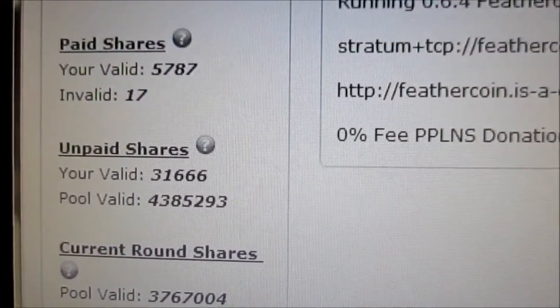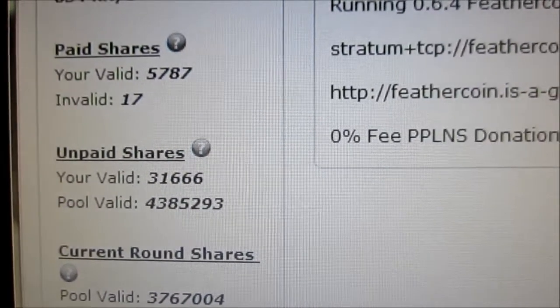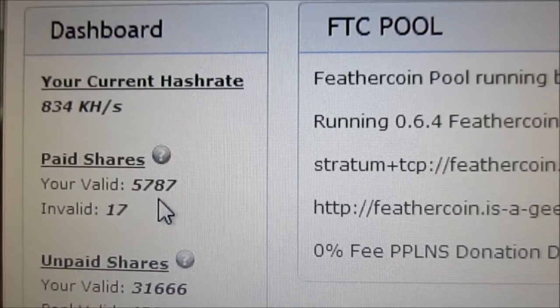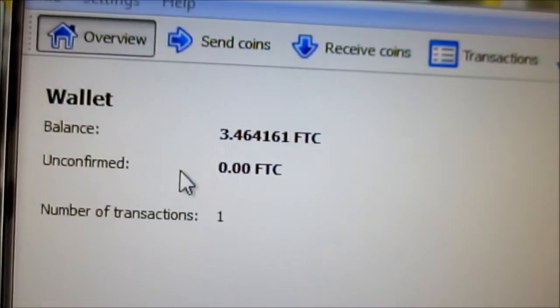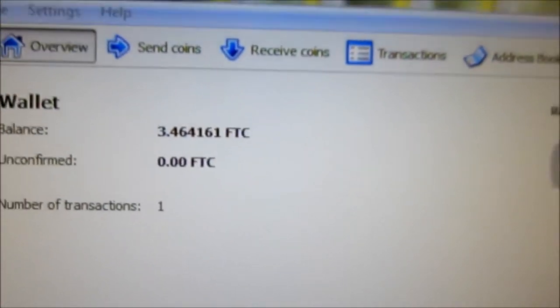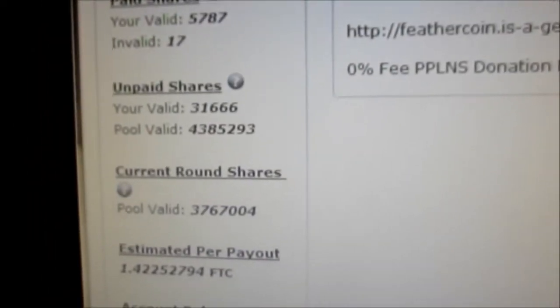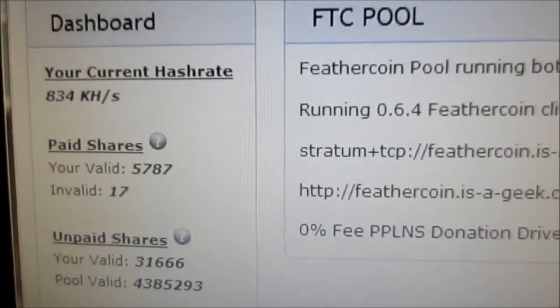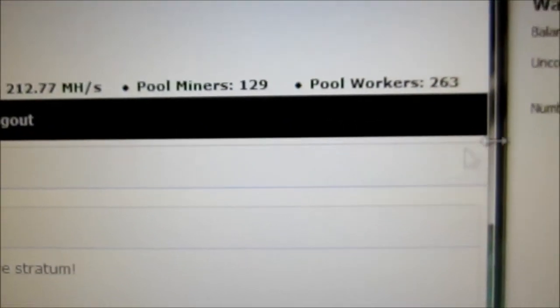My unpaid valid shares are 31,666 and my paid shares are 5,787. I already cashed in what I made — the 5,787 shares — and I only got 3.464161 Feathercoins. Here's my wallet. That was after one whole night — like 24 hours — of running. I should be making a bit more; I should be making between 50 to 60 Feathercoins a day. I'll put up with this for a couple more days and if it continues I will switch pools.